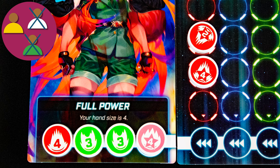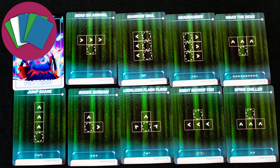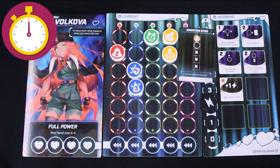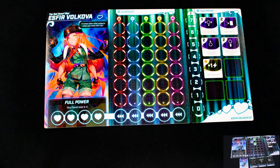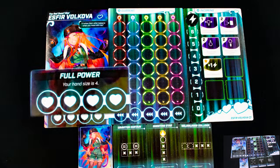Variable player powers: each character has unique powers and cards. Card management: you will have a deck of pattern cards to manage. Real time: this game is played with a timer. To play, grab your heroine's board and her matching action board, and place a generic sight board in between them. Put your power token on the highest amount on the power track, then shuffle your pattern cards and deal yourself three face up.